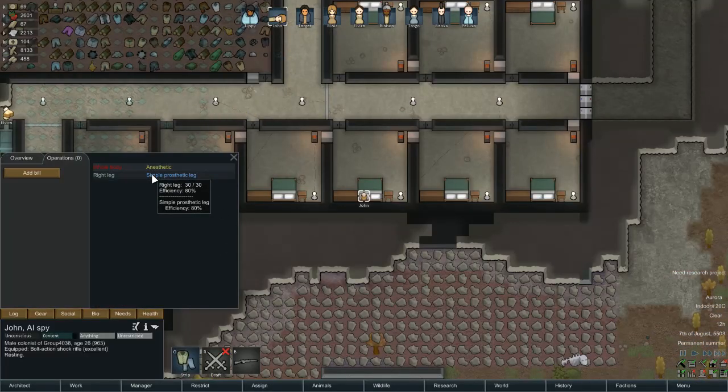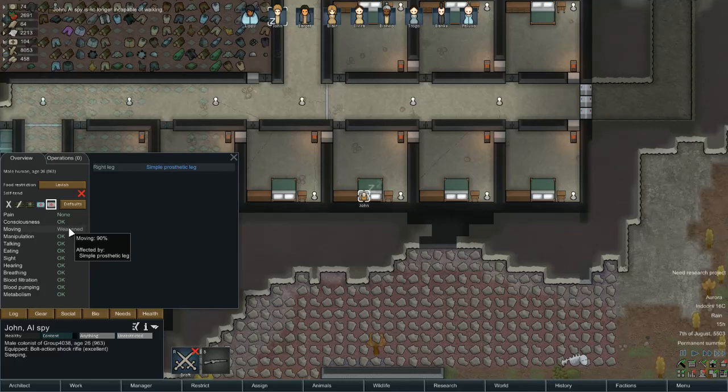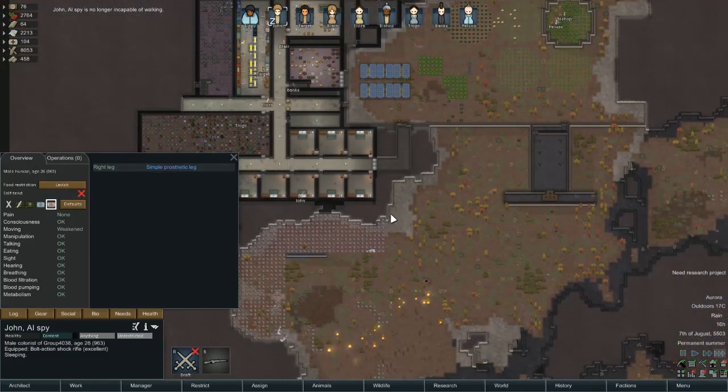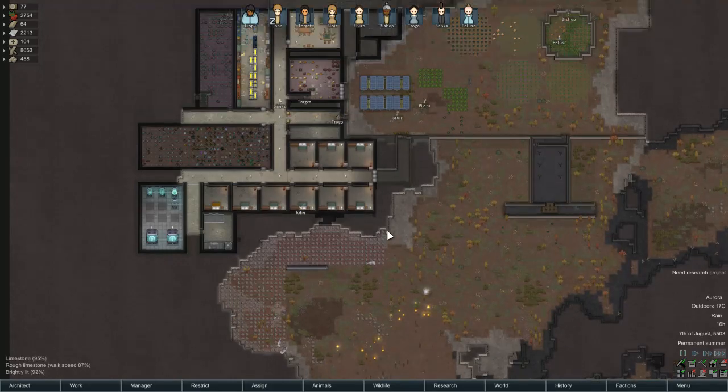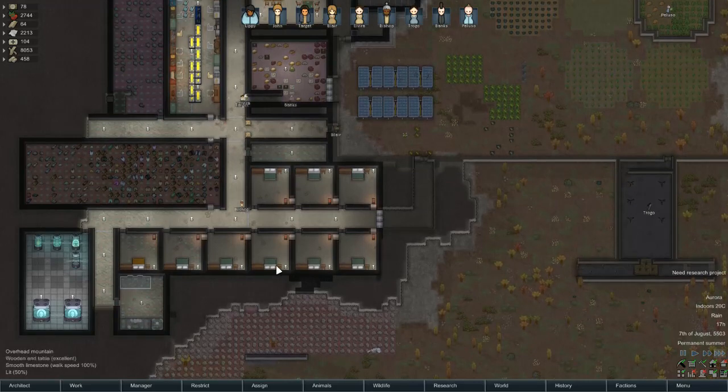Simple prosthetic leg. There we go. Obviously at the moment, because of the anaesthetic, John can't really move at all, but it should have pretty good movement. 90%. That's pretty good. It's not a bonus, but it's not bad. It's better than his 50% he was at. I suppose I'll accept it for now. Eventually I'm going to replace lots of body parts on lots of people.